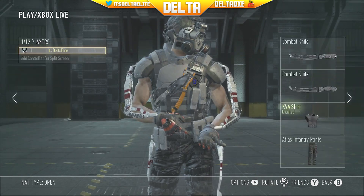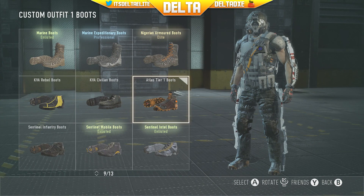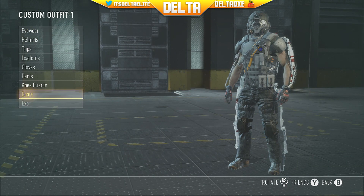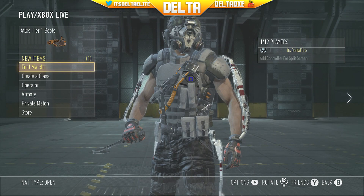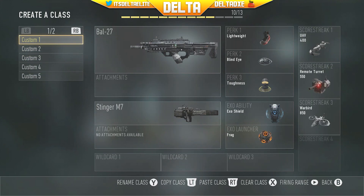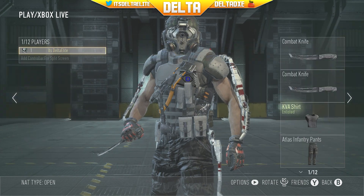There we go boys — second prestige! I got some boots. You get Atlas Tier boots for prestiging. Let's put them on — operator customization, custom outfit, boots. They look pretty cool. So you get boots for reaching prestige 2. You also get an extra custom class, so it goes up to 10. I've gotten seven custom classes so far going into second prestige, which is really cool.